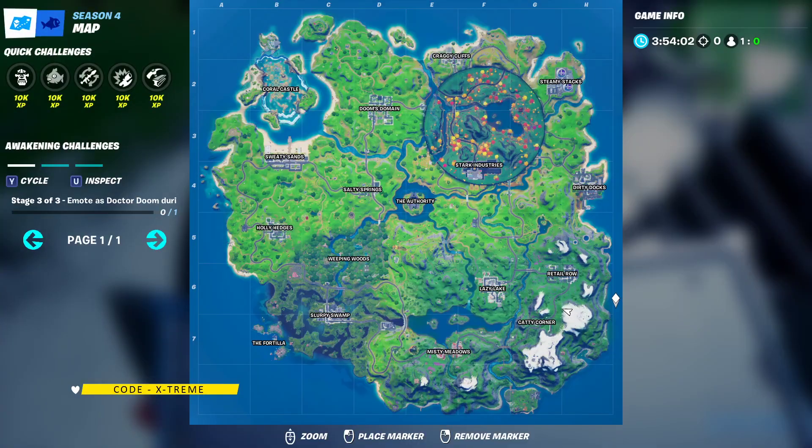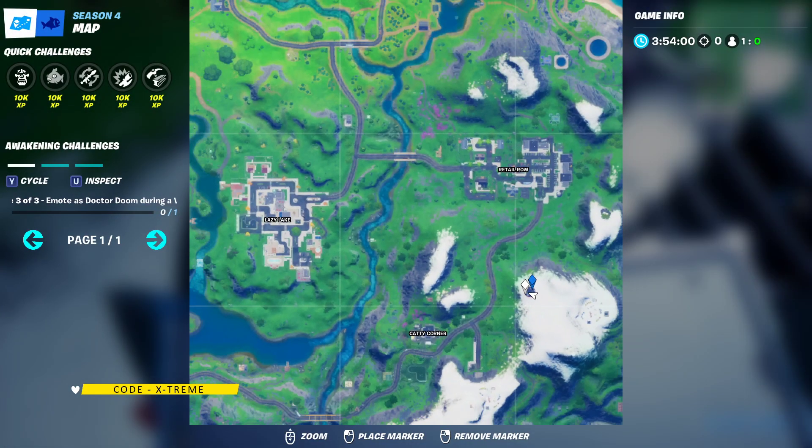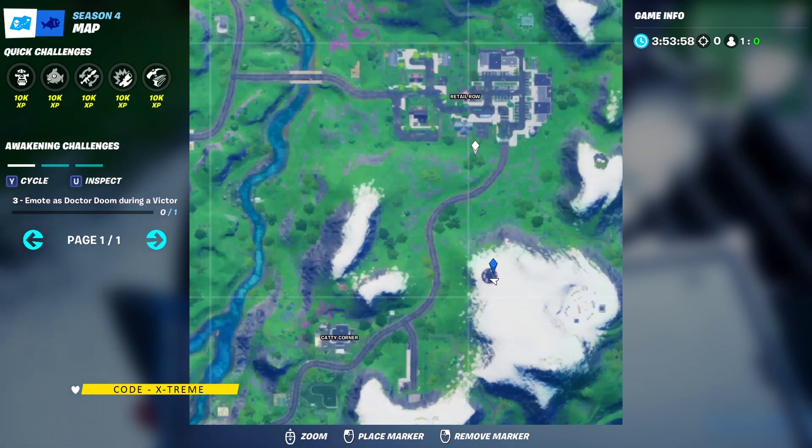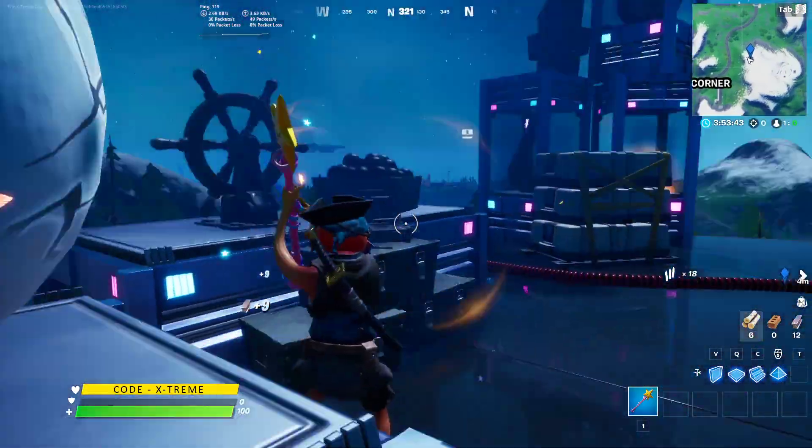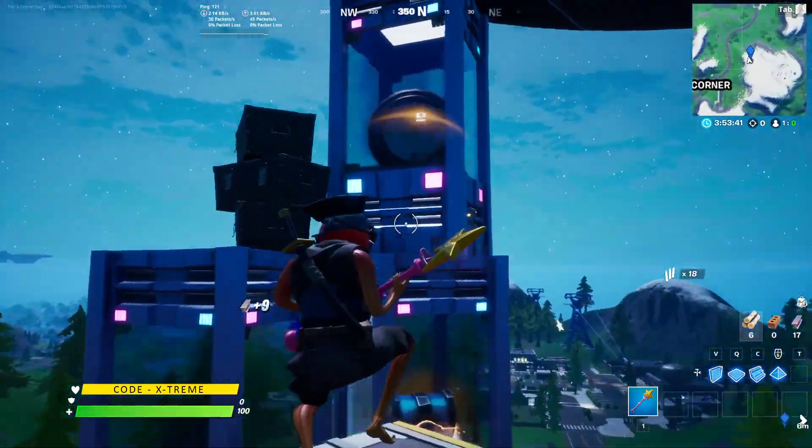In order to complete this challenge, you will need to land right here — this tiny dot on your map located near Retail Row and Caddy Corner, right in between them. Once you land here, you need to destroy these cases and just destroy three of them in order to complete this challenge.